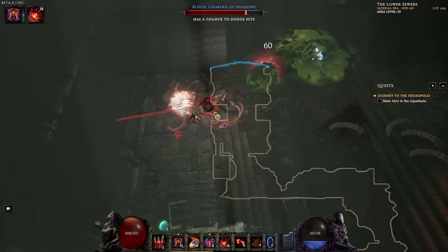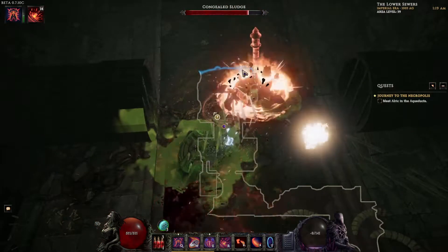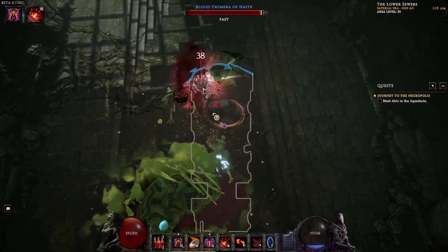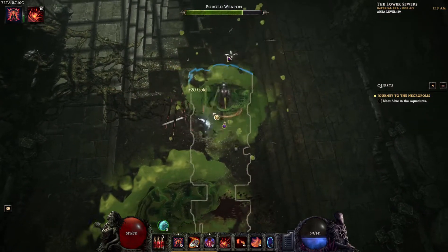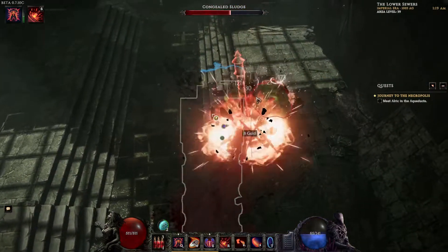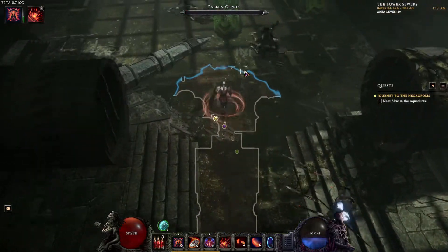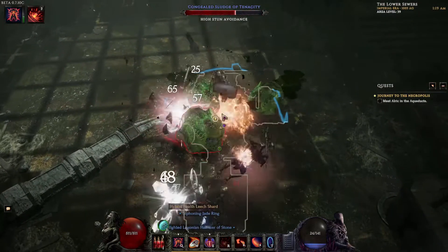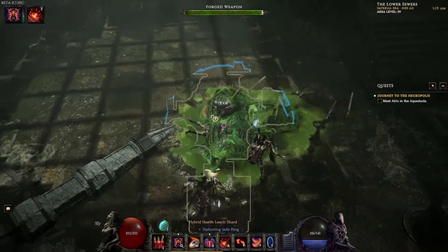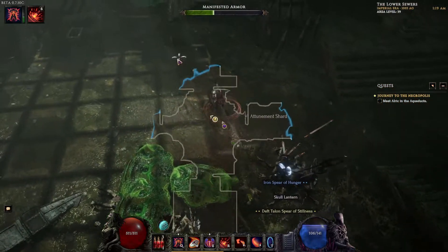Fighting our way through this sewer — these headless skeleton things are shooting blood at us and they have a chance to dodge, which makes them trickier. In some of the echoes there's a modifier that gives increased dodge chance, and it is literally the worst one. I will take any modifier besides that one because it makes enemies dodge so much you have to sit there fighting the same enemies for five minutes. There's no way to increase your hit chance against them — it's just a flat percentage to miss. Got a hybrid health leech and an attunement shard.